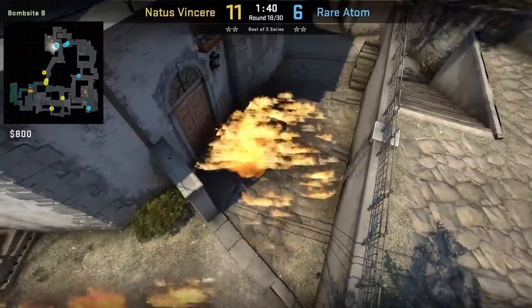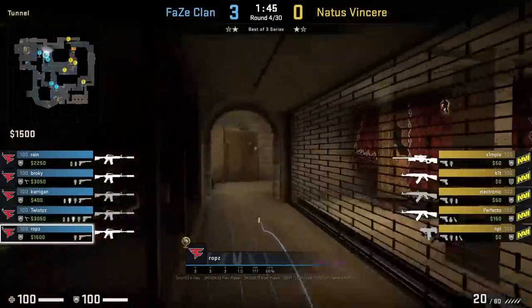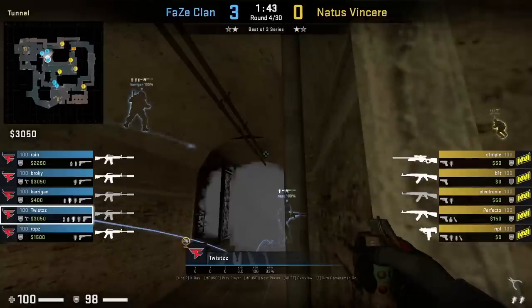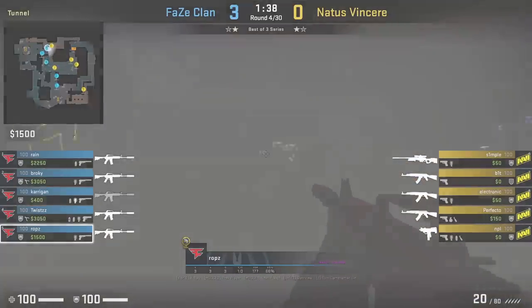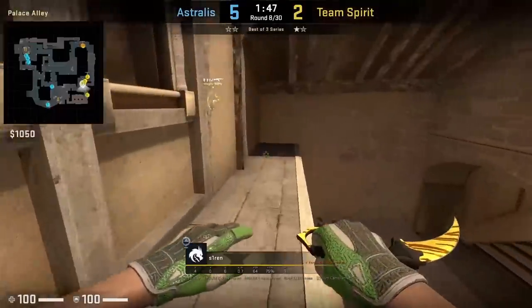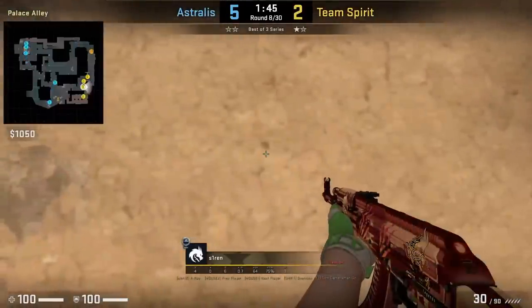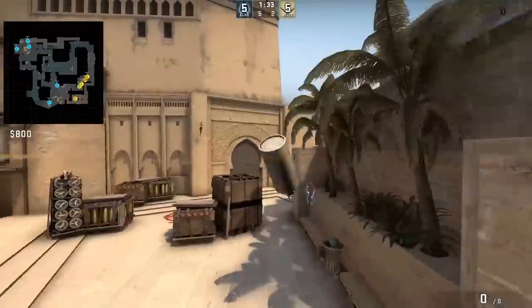Really awesome dual play here from Robs and Twist, who push underpass. Robs throws a smoke then gets inside of it. Twist has this lineup from the cubby, throws it for Robs who goes through the smoke and gets a free one on a blind player. A cross smoke from T roof position: with this mark on the wall, put your crosshair like this, then left click throw.